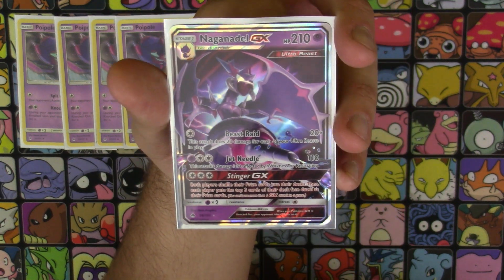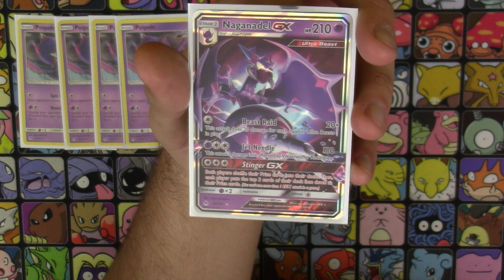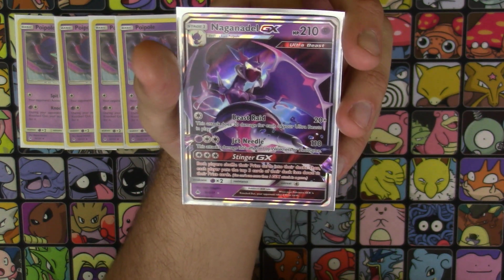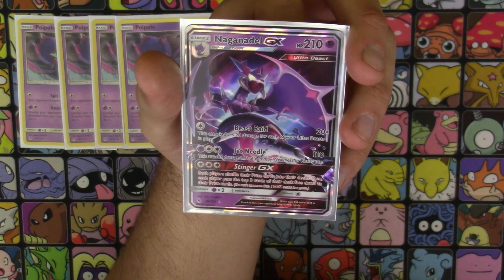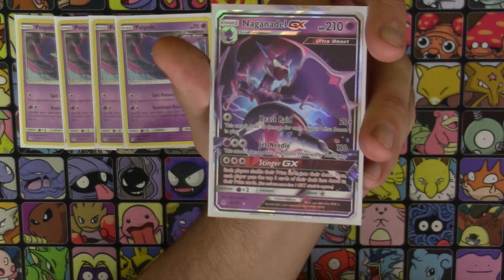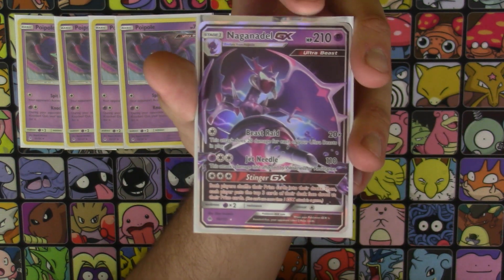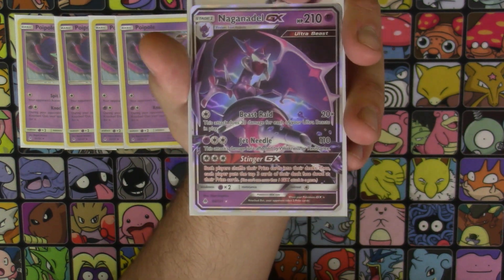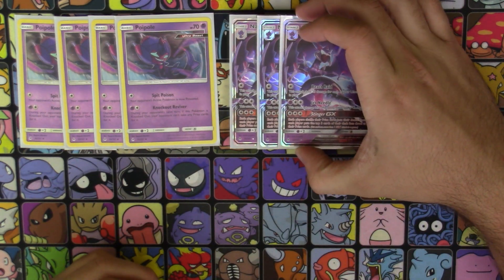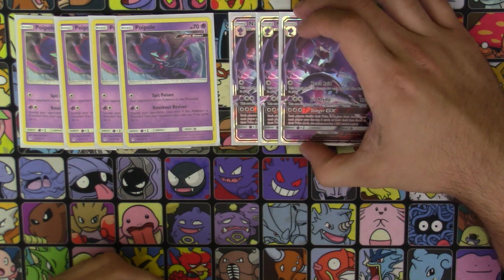We are very rarely going to use Jet Needle, which does 110 and its damage isn't affected by weakness or resistance. You're almost never going to use that move. Same with Stinger GX — three colors of energy, both players shuffle their prize cards into their decks, then each player puts the top three cards of their deck face down as their new prize cards. It's just a really cheeky move. Especially if you had six prizes and then only one left — just use that and really have fun with it.